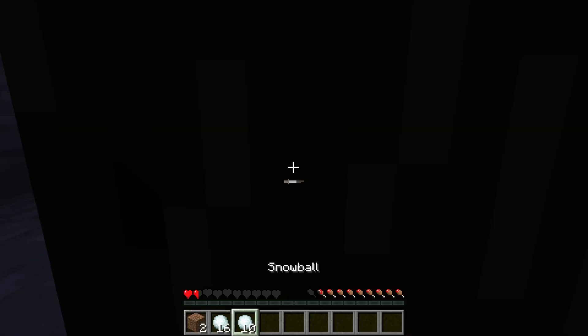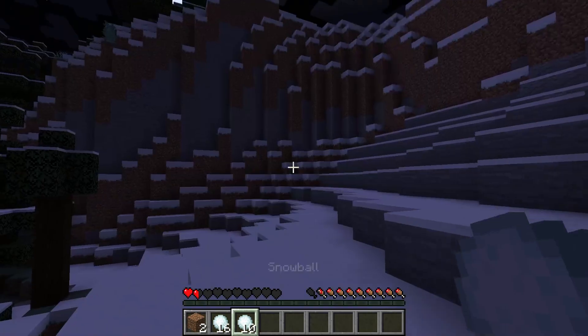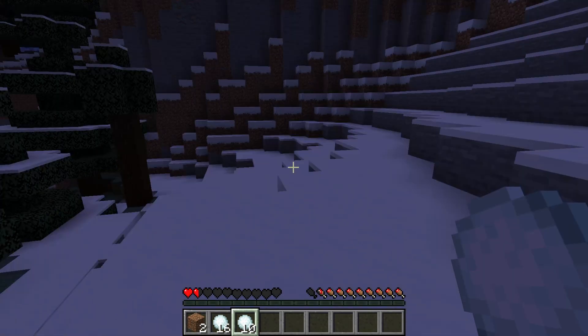Start Minecraft 1.21.5 and load a world. Press T to open the chat — that's your command hub.